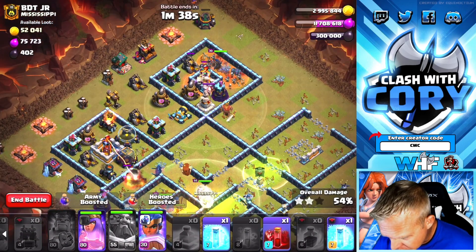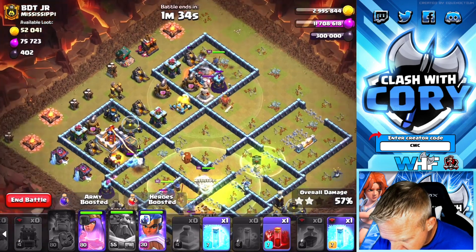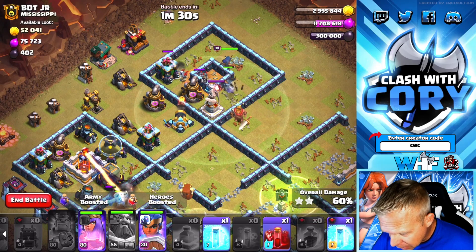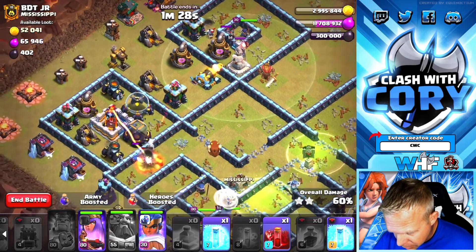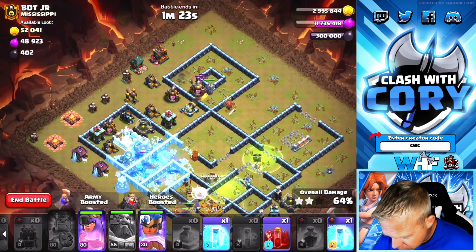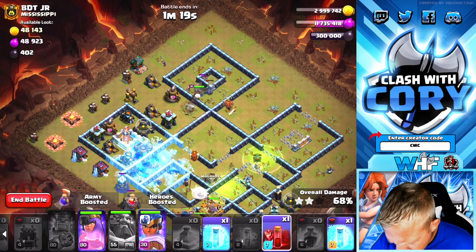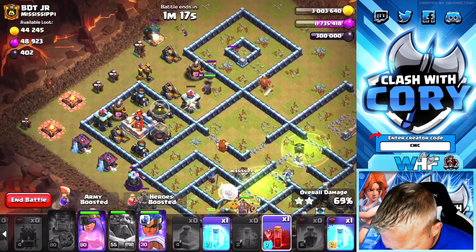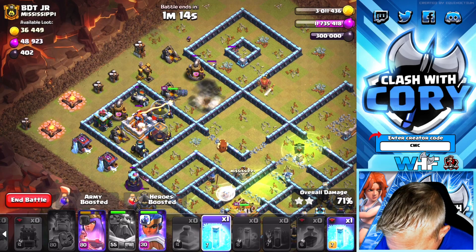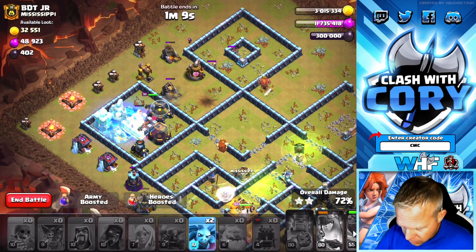Yeah, we've got good things happening on this base. How's the RC doing? We've still got two Freezes and we've got another Skelly spell to play. Going good. Wizard's still alive, working on the Cleanup Ring. It's working out really nicely so far. We're actually just going to directly tank that — we're a little late, that's why we have the Freeze spells. We're going to pop the Queen ability, put that single on ice.